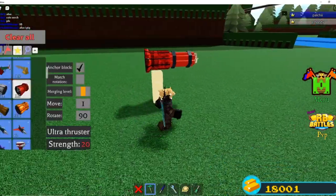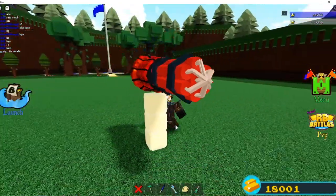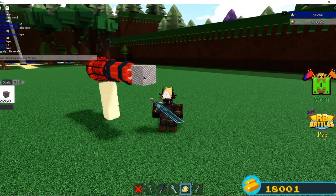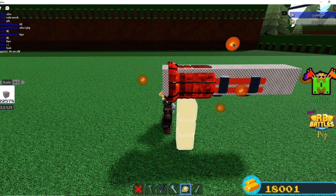Now we have our missile here and we're gonna put a little bit more dynamite in it for the extra boom power. Okay, so now we can start making the missile. This isn't a dynamic missile — this isn't supposed to work really good, it's just to look really good.